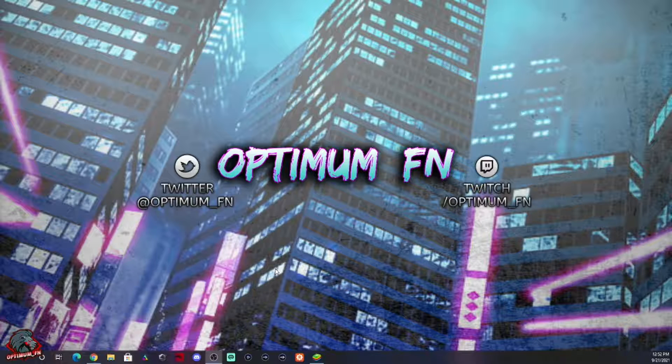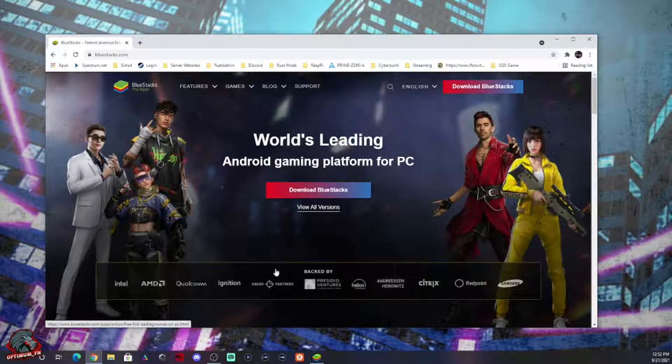Thank you guys for your continued support on the channel. Today's guide is all about BlueStacks and how to use it to set up macros for your explorer challenges, so you can basically set it, walk away, go do some chores, eat lunch, go to sleep, and when you come back all your bread will have been used and you'll get all that sweet loot from the explorer challenges. You'll need to go to the internet to download BlueStacks onto your PC — it works on Apple products as well.